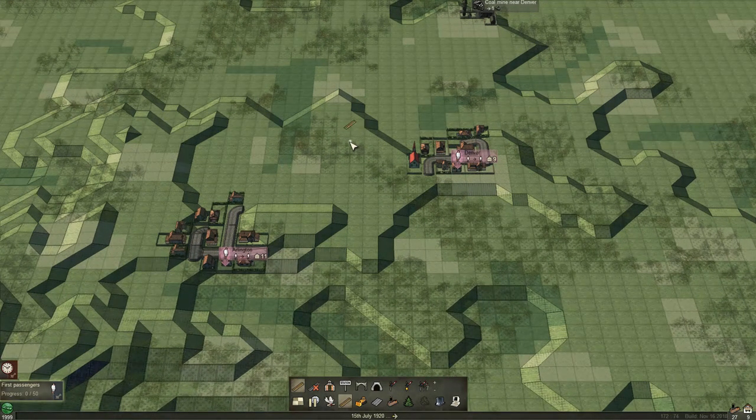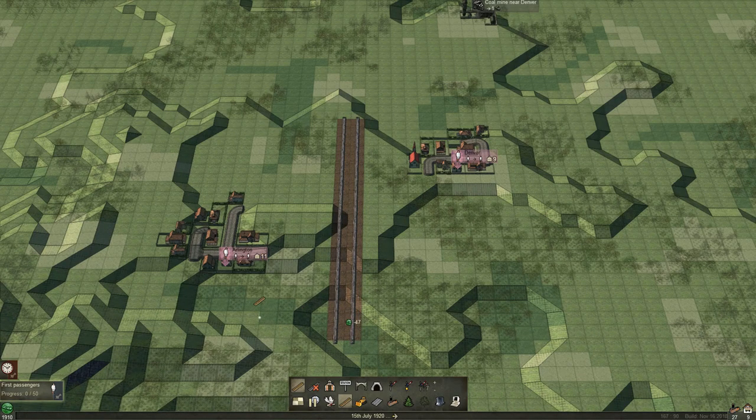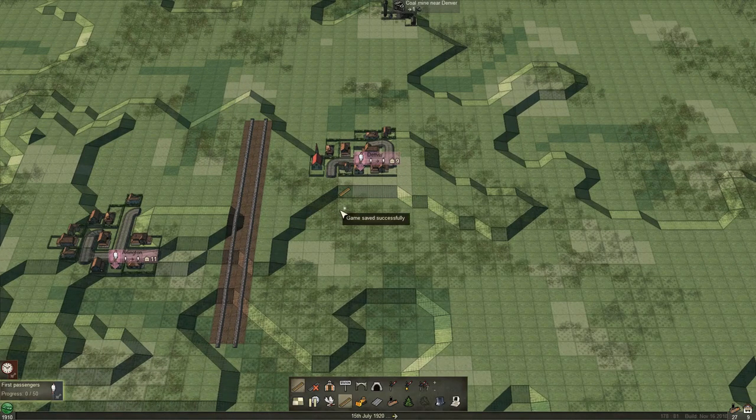I'm going to lay a double track right in the middle here — I already started wrong, but there we go. And then our next decision is where we're going to put the stations for each town.